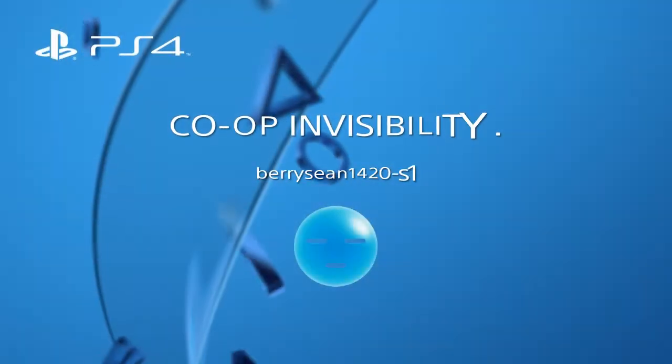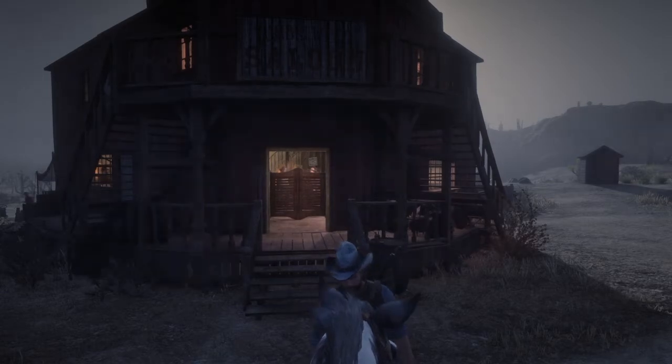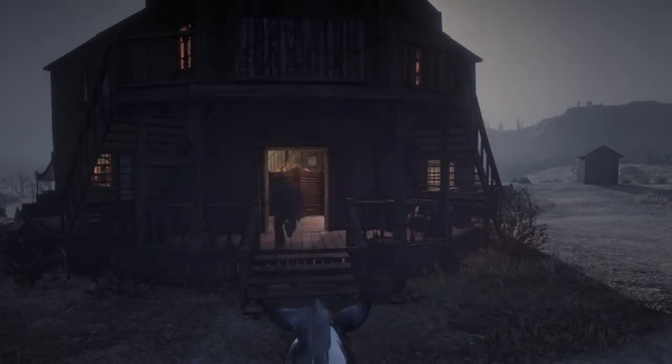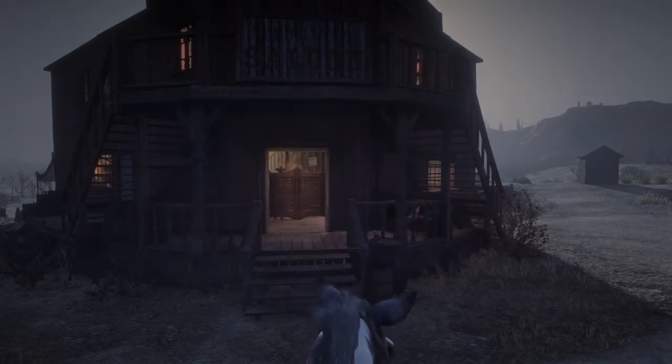Welcome back to Game Bro VIP. Today we have a co-op invisibility glitch, and this glitch is pretty simple. All you have to do is have your friend head into a poker game and start that poker game up as private. Once he's in that game, you want to suspend your application.